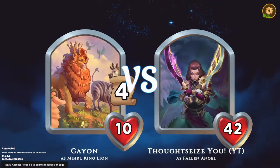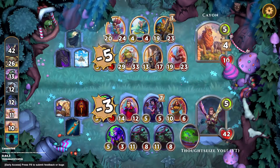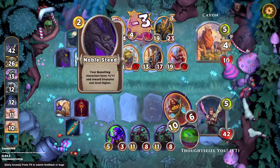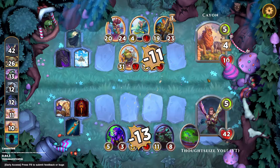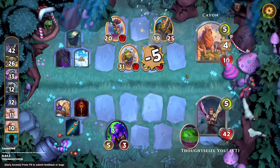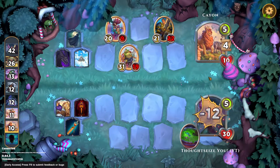They're low on the totem pole right now, but they could come back, so we need to watch out. Let's see if Mirri is making a comeback or just biting the dust. Four upgrades is pretty good, and they have Sky Castle and Noble Steed — so they're on their way. I think we lose this one, and they actually got their Lancelot buff. That's our first loss.